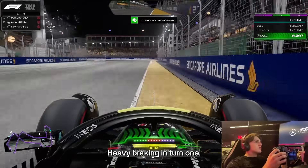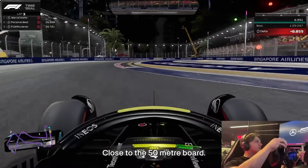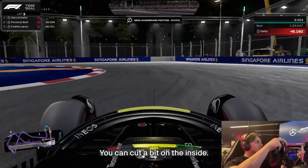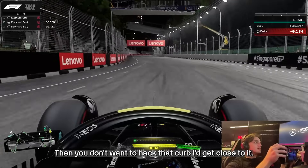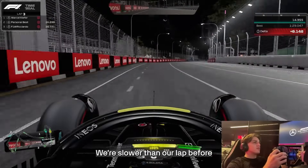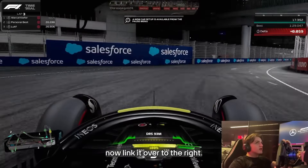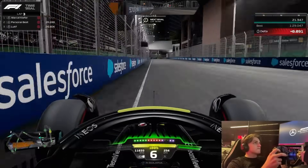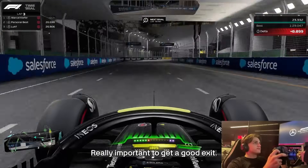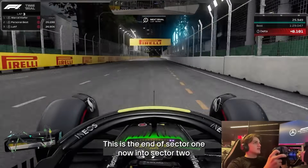Heavy braking in turn one, close to the 50 meter board. You can cut a bit on the inside and then you don't want to hack that kerb, but get close to it. Slow down on our lap before. Now, flick it over to the right, close to the kerb, also close to the walls. Really important to get a good exit. This is the end of sector one.